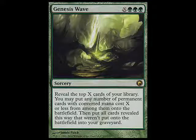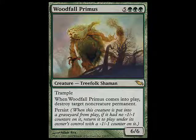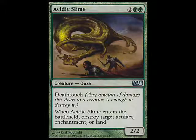A big Genesis Wave is going to get you three or four - it really depends on what X is. It could be ten giant creatures, a bunch of untapped lands to do more things with. Almost all of the creatures I run have really strong come-into-play abilities. So even off Genesis Wave, you're getting a lot of value. The same is true with Sneak Attack. I play Woodfall Primus, which is really a staple. I play Vithian Renegades, Acidic Slime. I really want to be able to kill all of the artifacts and enchantments.